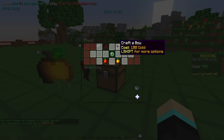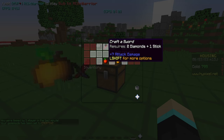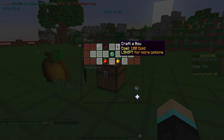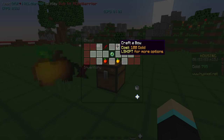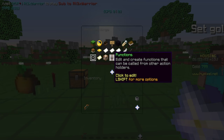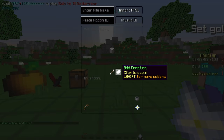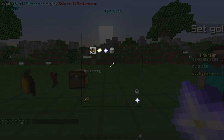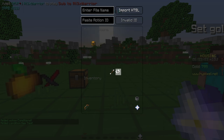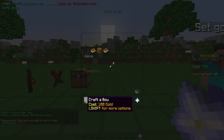Finally, the main reason you clicked on this tutorial — I'll show you how to do requirements, like needing two diamonds and one stick to craft a sword, or 100 gold to craft a bow. First we'll do the bow — put that in our inventory, go to housing settings, go to functions, chest GUI. Inside here, go to our conditional. If the player has the item 'craft a bow,' as well as having their gold stat greater than 100...